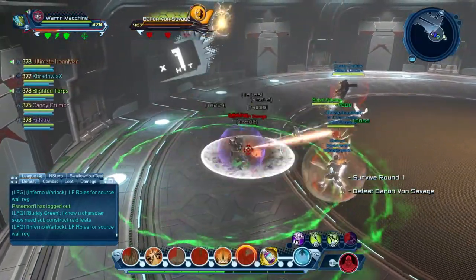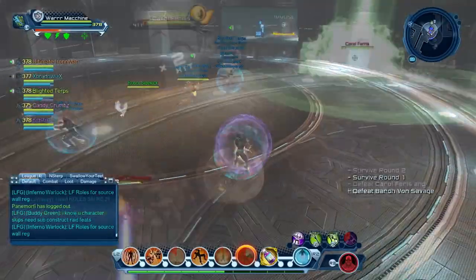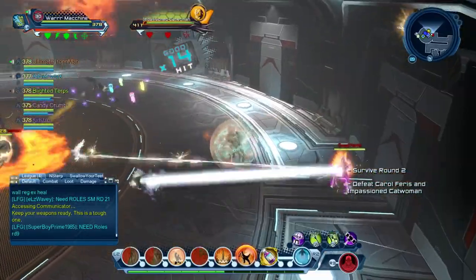Baron Von Savage is about to get defeated. We'll now be moving on to the second boss, which is for round two — that's going to be Carol Ferris and Impassion Catwoman.